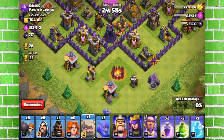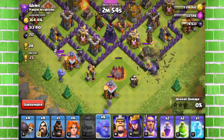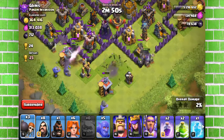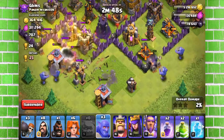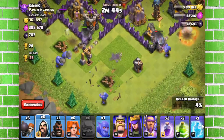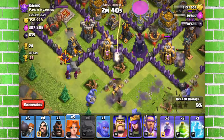There it goes. I'm going to open this compartment. Oh, that was a bowler — my mistake. Two bowlers right here, two wizards right here for the firepower. Going to use two here and use a valkyrie for defense.